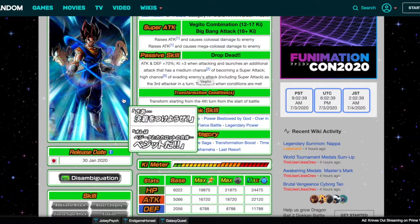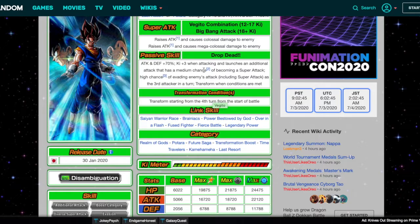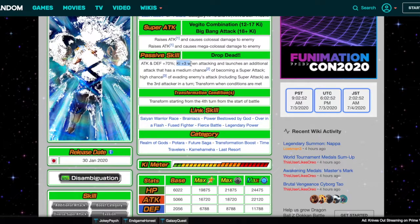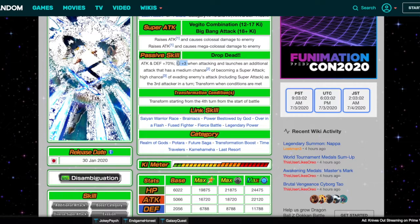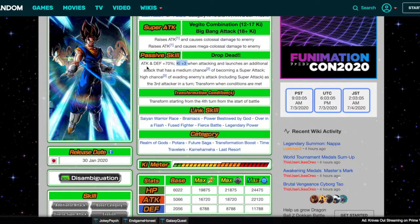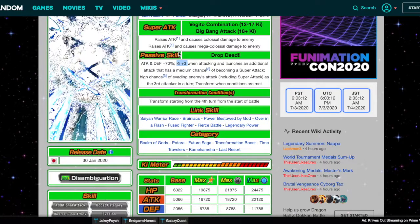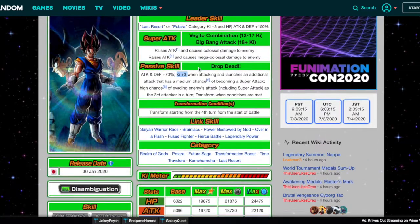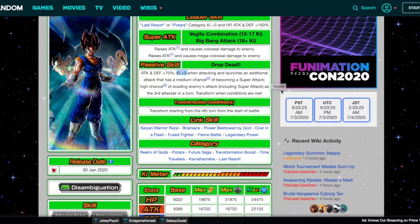His passive skill gives ATK and DEF +70%, Ki+3 when attacking, and launches an additional attack with a medium chance of becoming a Super Attack. The really cool thing is that he gives himself Ki+3 when attacking, so if you're at 15 Ki, you've basically got the 18-Ki Super Attack. If you somehow miss the 18-Ki or 12-Ki, you're covered because the leader skill gives Ki+6, the passive gives Ki+3, so you only need 3 more Ki. With links, this guy is definitely Super Attacking every time.